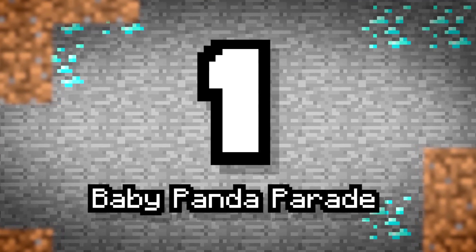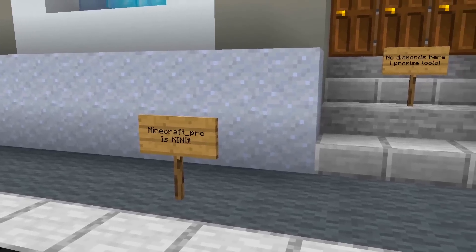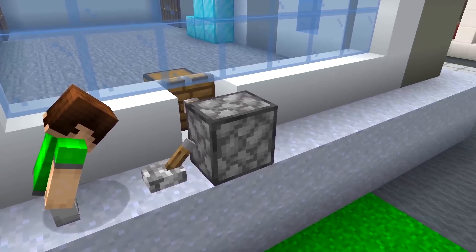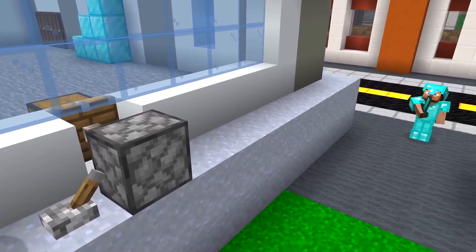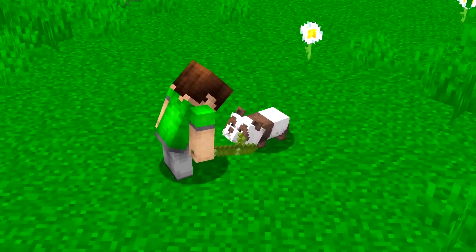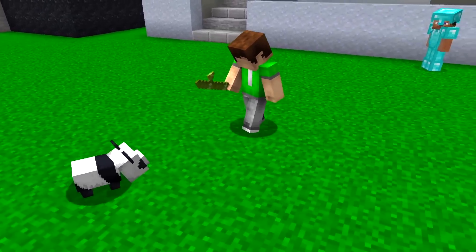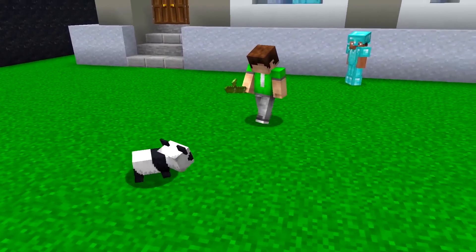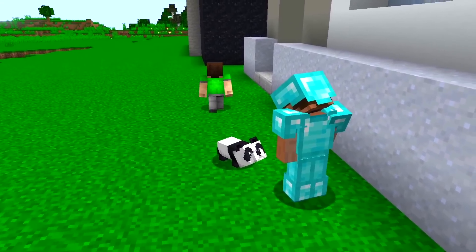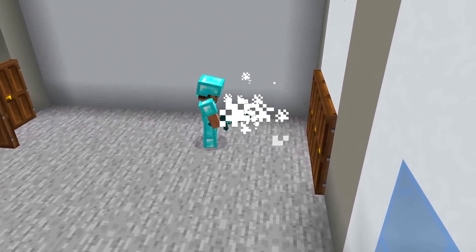Number 1: Baby Panda Parade. Sub, if you want to get Minecraft Pro's diamond chest, then you're gonna need more than just a sticky piston — he's already on to you. A cute baby panda! Cute baby pandas are adorable and always bound to attract attention, even that of pro players. Perhaps you can place the baby panda outside Pro's house and lure him away. Now you just need to slip on in... but he's figured it out.